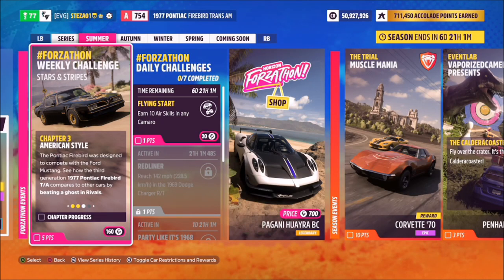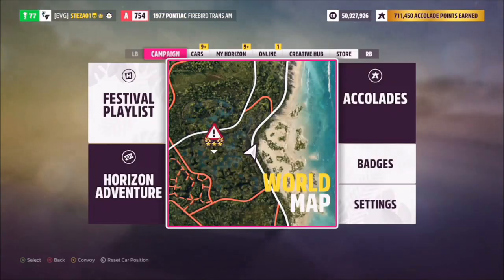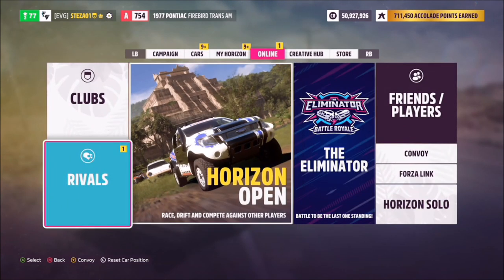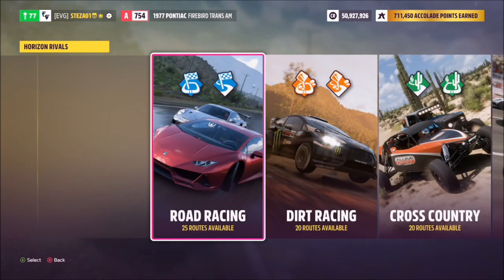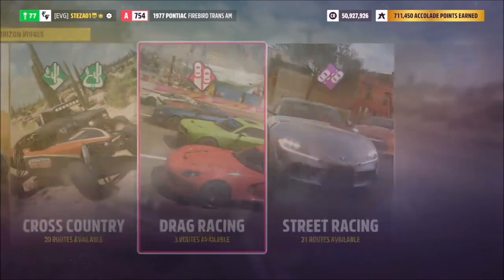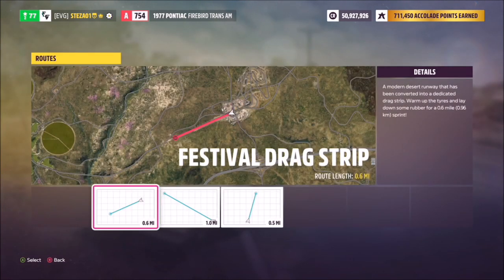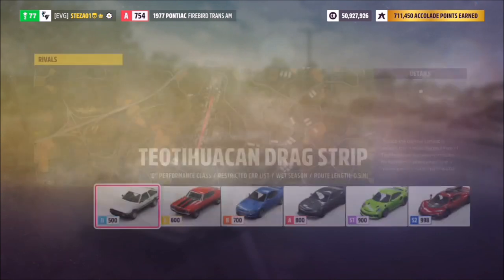The next challenge wants you to be a ghost in a rivals event. To do this, bring up your main menu, go across to the online tab, then into the rivals tab on the bottom left. From there hit the main Horizon Rivals tab and it will bring up various race types. The quickest one to do is a drag race, so I went over to the drag race tab and selected the Teotihuacan drag race, which is just half a mile long.